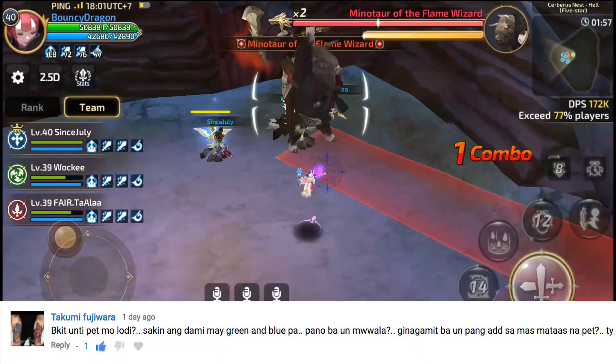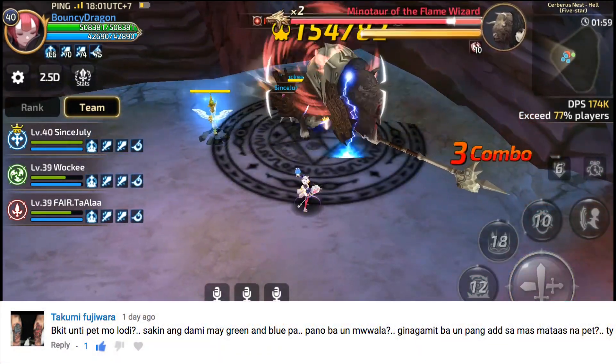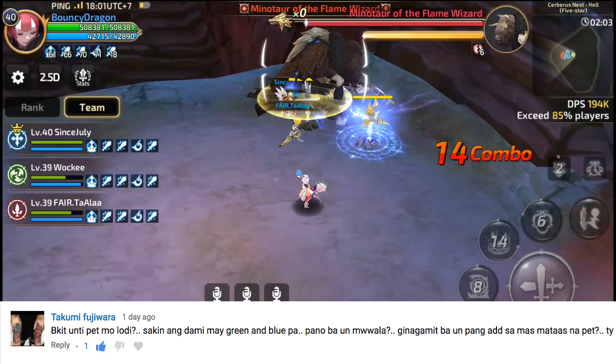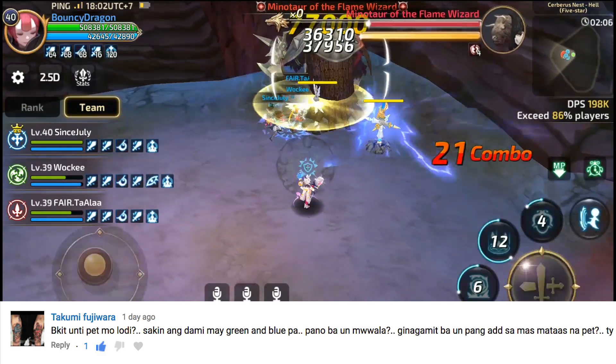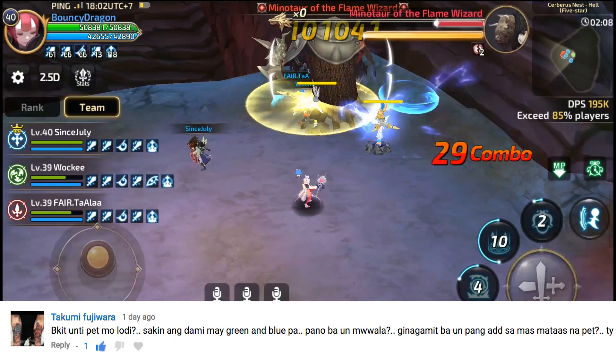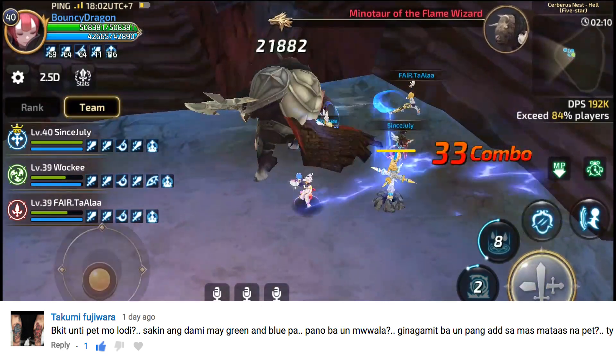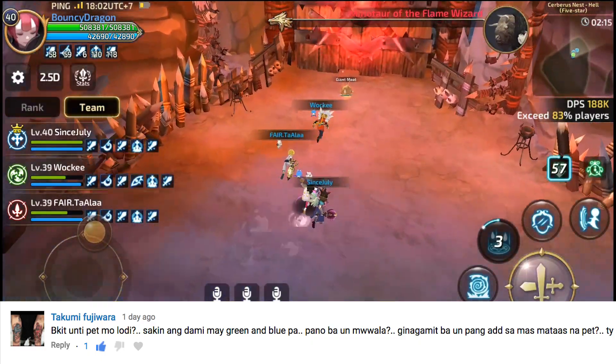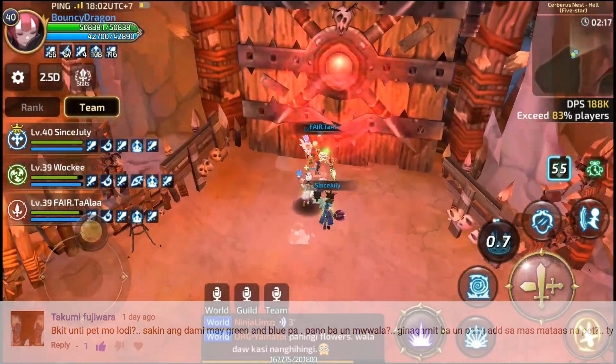Next is Takumi Fujiwara: 'Bakit unti na pet mo Lodi? Sa akin, andami — may green and blue pa. Paano yun mawawala? Ginagamit ba yun pang add sa mas mataas na pet?' Kung may maganda ka nang fairies na grade A or grade S, yung mga blue and green na fairies mo pwede mo nang i-salvage para makakuha ka ng pampa-level para sa fairies mo.